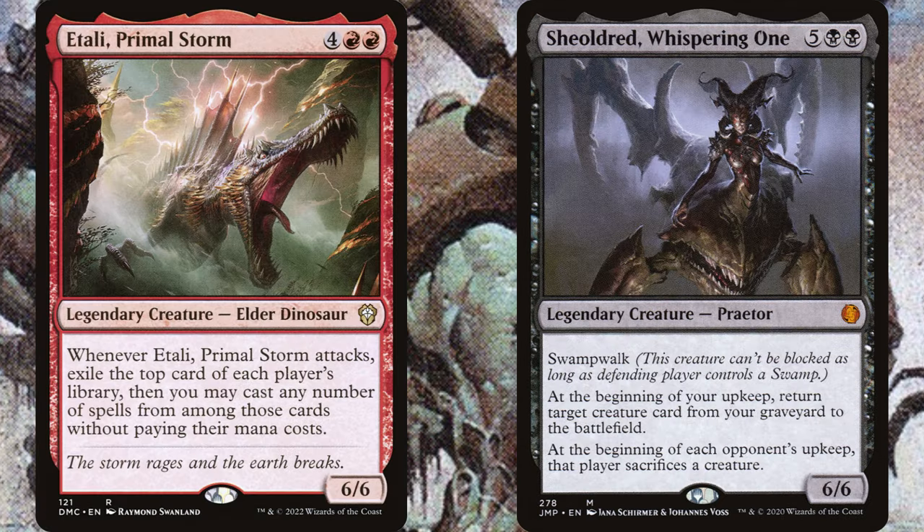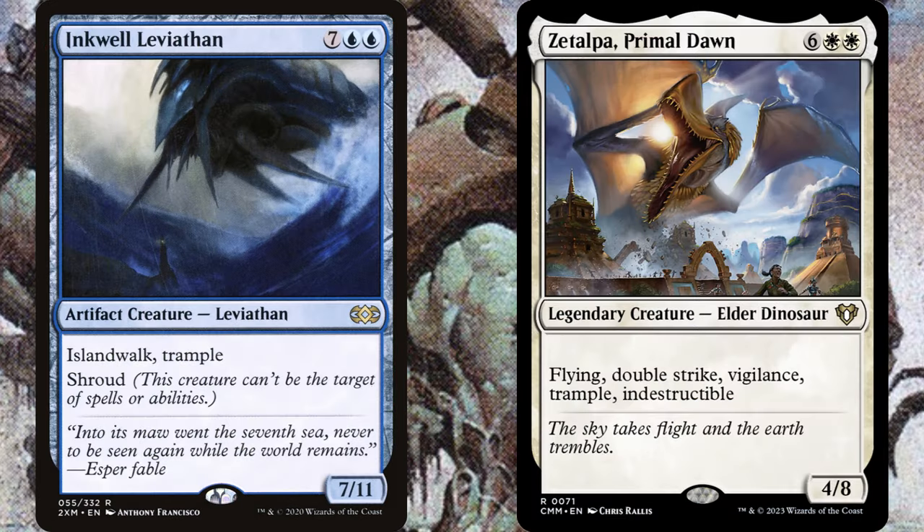Mid tier reanimation targets are stuff that's powerful but needs a little more setup — requiring you to untap — or doesn't set your opponents back as far. Think Ithallid or maybe the original Sheoldred. These two are great and when it gets back to your turn they can be really powerful, but they fold to removal. It's not like Jin-Gitaxias that shuts your opponent out of the game at their end step or draws you seven cards basically immediately. Other mid tier creatures are difficult to deal with early — Inkwell Leviathan does big damage while dodging spot removal, and Zetalpa Primal Dawn can be a menace to deal with early, playing offense and defense with all those keywords.